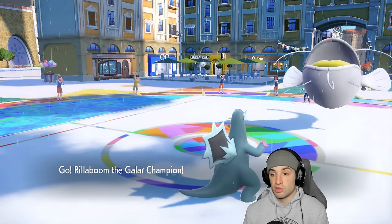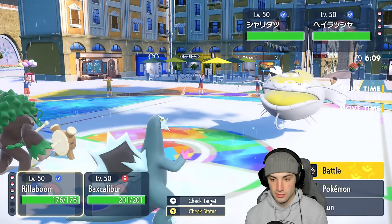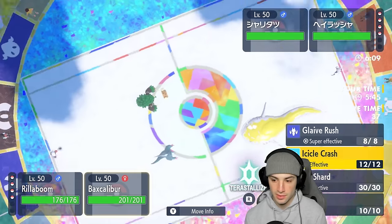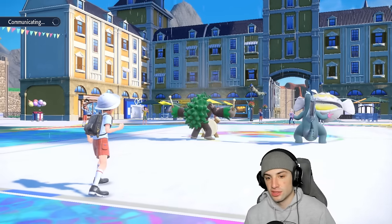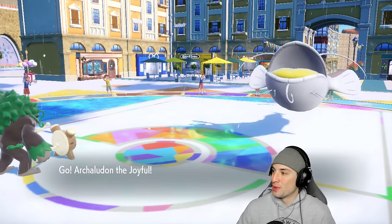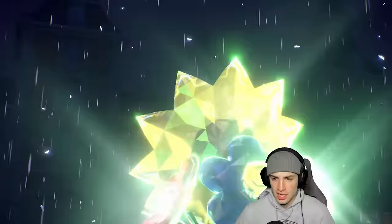I can Fake Out this turn, or swap back into Archaludon. I'm going to swap back into Archaludon — I've got the Assault Vest, I can get the Stamina boost. He's going to Protect one of these turns. Tatsugiri is in the mouth so a Tera type is going to pop out — please don't be Ghost. It's Grass — okay, I don't mind that. We're just dropping a Fake Out and she's going to Protect next turn, we already know that's coming.